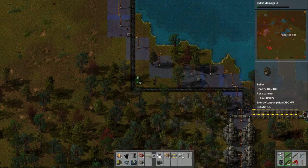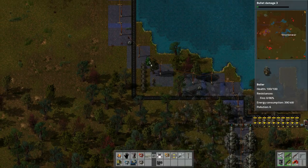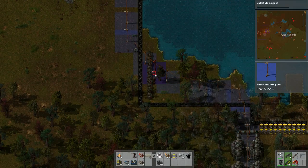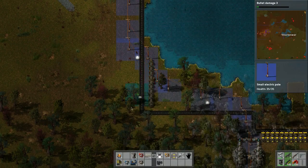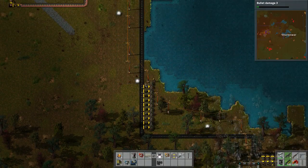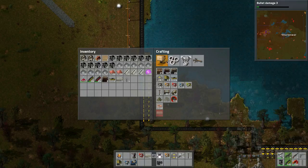Where are we gonna do that? Along here - one, two, three, four, all of them. Then we'll have to put this thing on this side, and here - pick that up. All these burner inserters we can place like so. Look at that - now we need an offshore water pump.